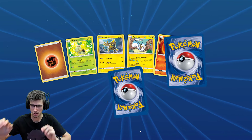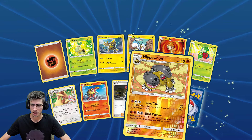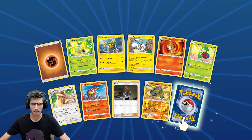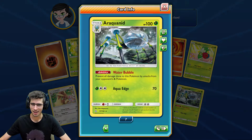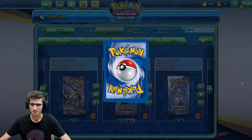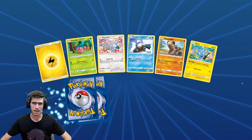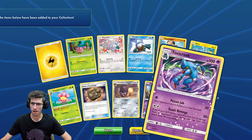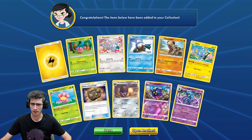There are about three reverse holos — even that is pretty high for first holos. And an Araquanid regular rare. I was thinking of the Magearna Full Art briefly from Steam Siege — which is a pretty cool card, that was one of the first cards I ever got from Steam Siege. Just a Toxicroak regular rare inside of that pack there. Bit of a dead patch — we did get that Duskmane Necrozma as our highlight in the last couple of packs.